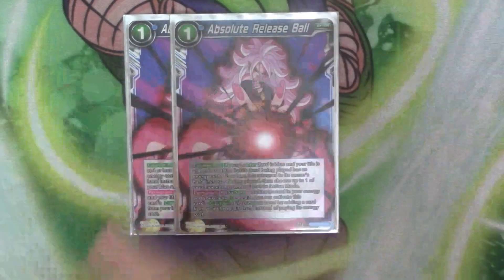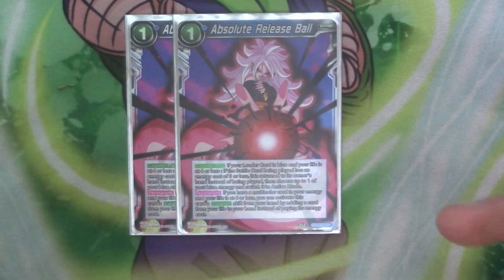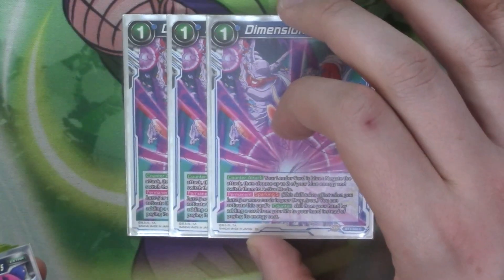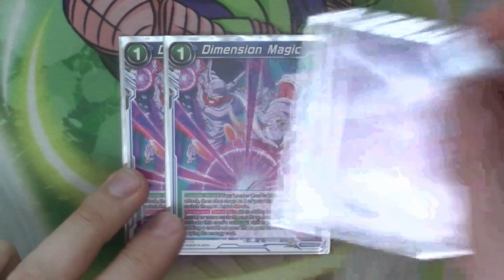So let's start with the extra cards. We've got two copies of Absolute Release Ball. Counter play — if you're blue and your life's fought five or less, if a card being played is for three or less, you send it to your opponent's hand and then you get more of your energy back. You would be able to play it for three if you're a dual card but we're not, so it doesn't matter. Just a nice simple counter play. We've got three copies of D-Magic — negate if you're blue, get your energy back. And then Sparking 5 you can take a life to play the effect. So it's just your classic staple negate for blue.